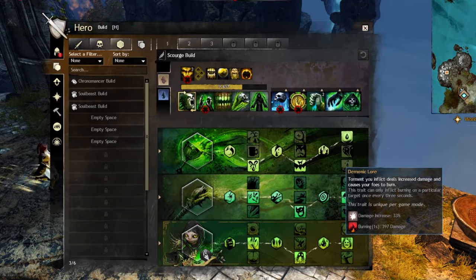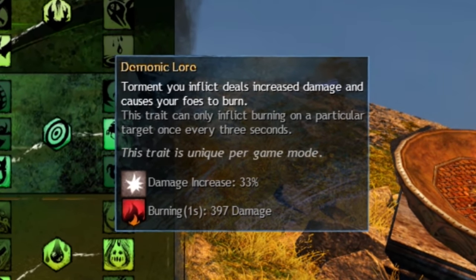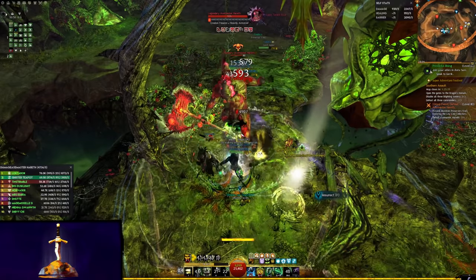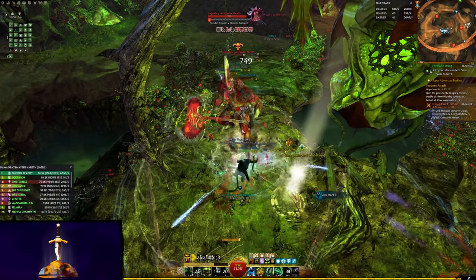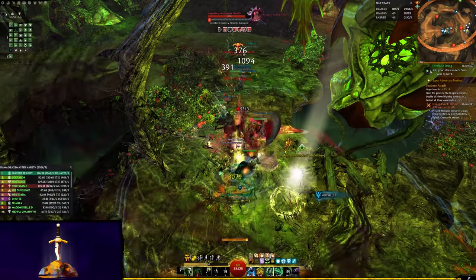This coverage capability allows us to take a key damaging trait, Demonic Law, for 33% more Torment damage, which is massive, and on top of that, some free burning too. The burning is triggered on Torment application, so try to weave in a Shade skill at least every three seconds to get maximum value.